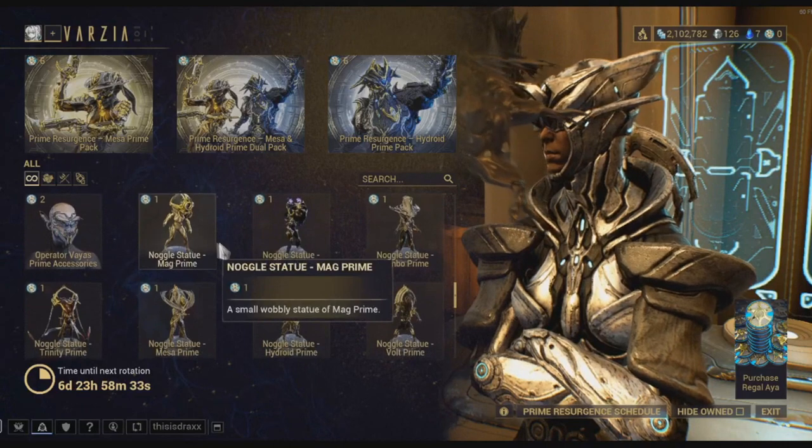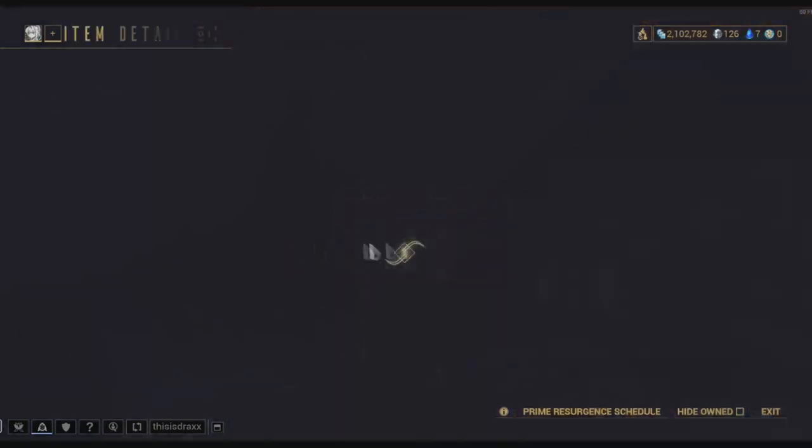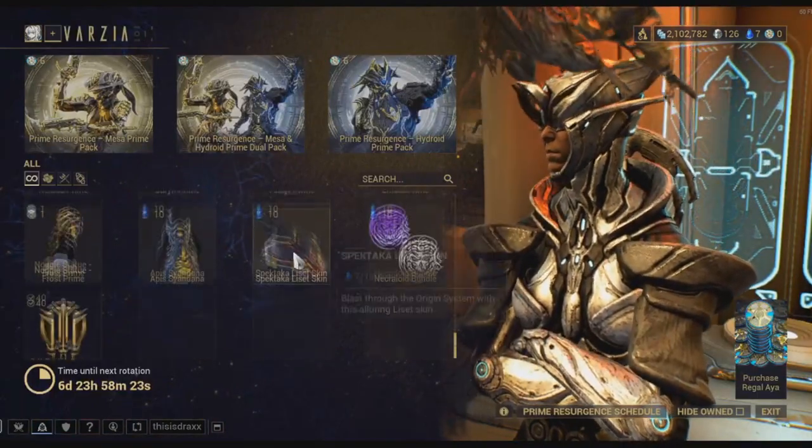We got all the Noggles — all the Bobbleheads. If I had the money I would actually get these Bobbleheads; they look so nice. I'd fill up my Orbiter completely with them.